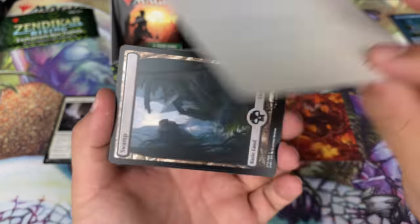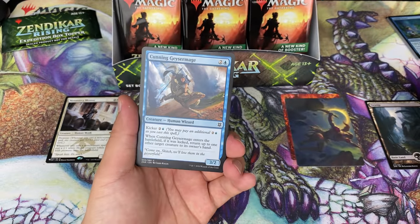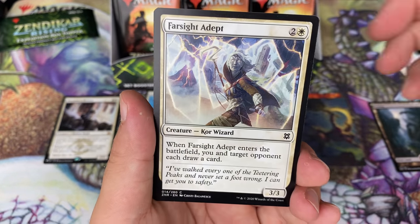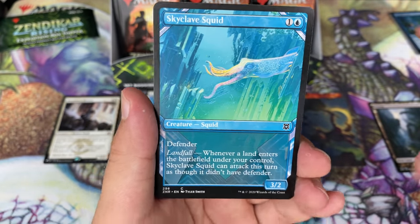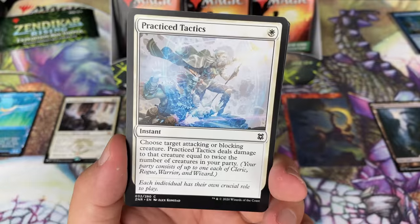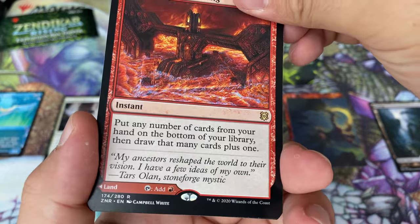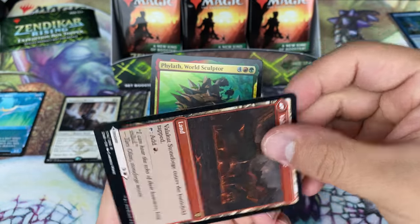Interesting — some of these art cards are actually oriented the other direction. Every single one has a land. We have our rogues and wizards — blue-black. Skyclad Squid, showcase art — toss that to the side. Cleric. Valakut Awakening — nice little rare. And a foil, happens to be a foil rare. So this is a double rare pack.